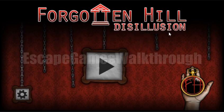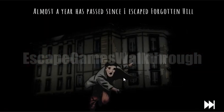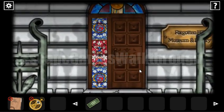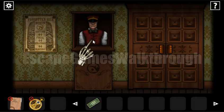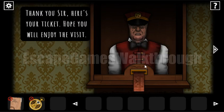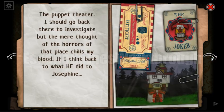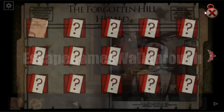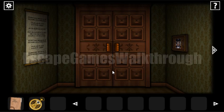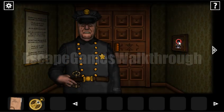Let's play Forgotten Hill Disillusion Part 1: The Library. We'll skip the prehistory and start the game. We enter the library and need to buy a ticket first. We can read the story through the pages. Now the main game begins and we can look around.